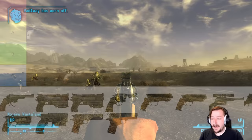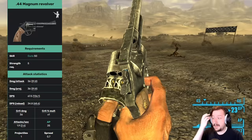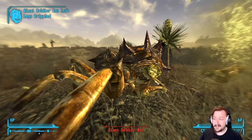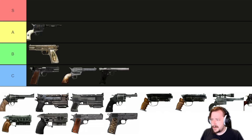Up next is the .44 Magnum, an all-around really solid handgun. It actually has the most health out of any handgun in New Vegas if you put the heavy frame on it, which is one of its modifications. It does pretty high damage and DPS, has a fast reload with its swing-out cylinder, and you can also add a scope. The .44 rounds are useful too — with hand loader you can get the semi-wadcutters. Overall the .44 is a solid all-around handgun and I would put it up into A tier.